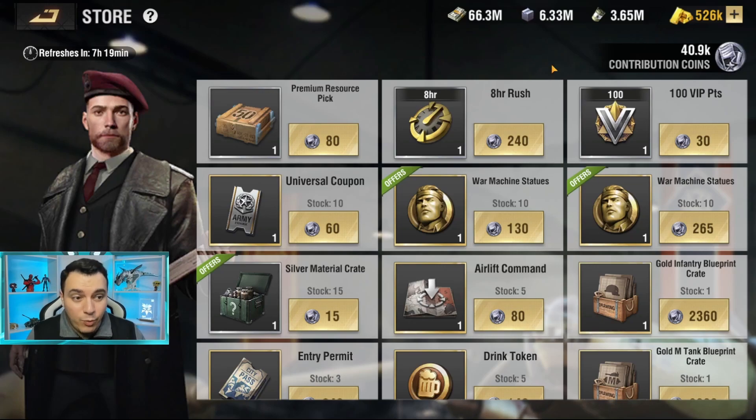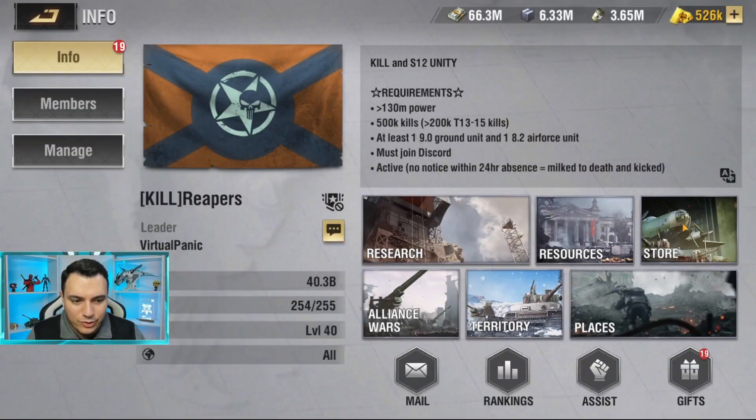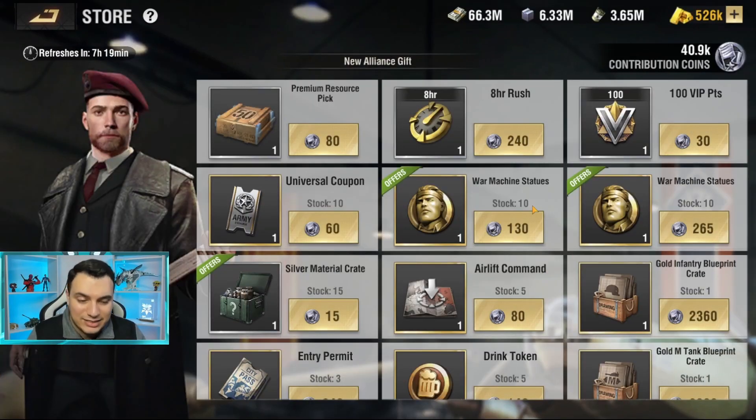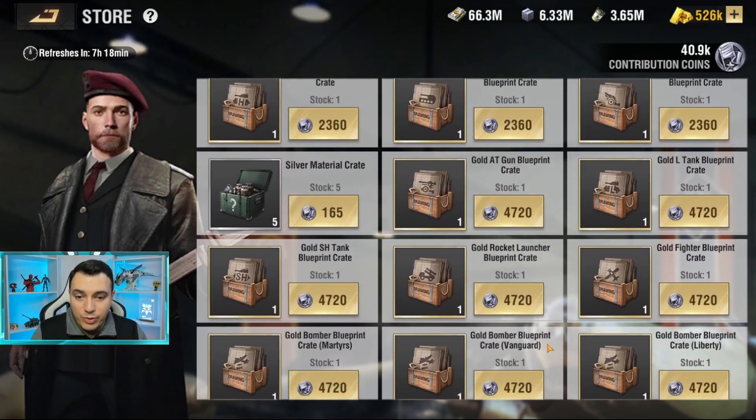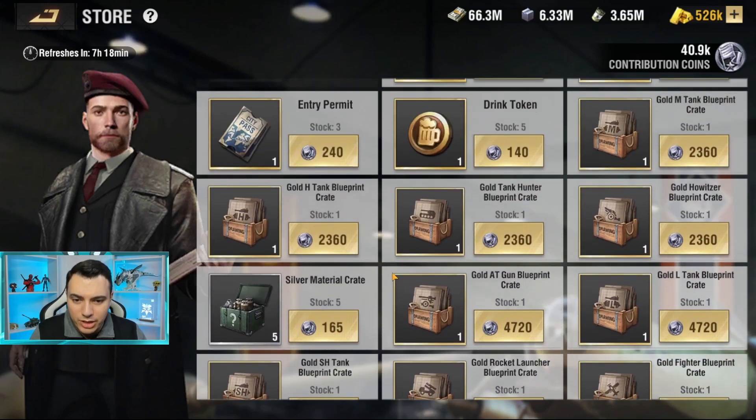Let's start with what these coins are and where you can access this store. If you go to your Alliance and then go over to Store, you'll be able to access it. This store has multiple rewards, including a lot of gold crates in addition to some migration commands.